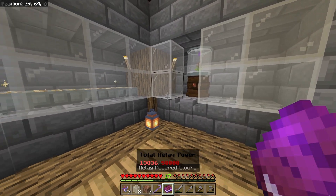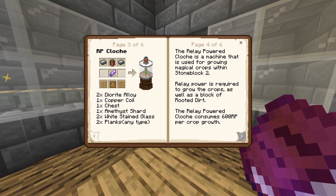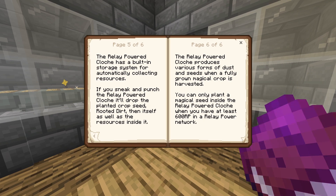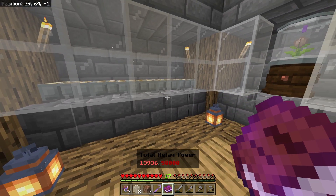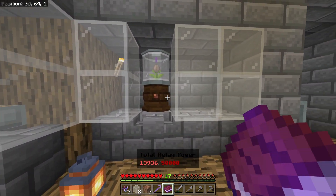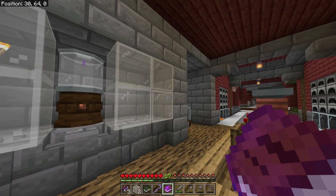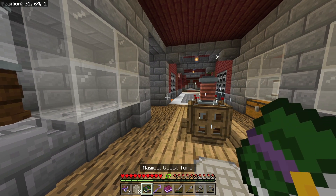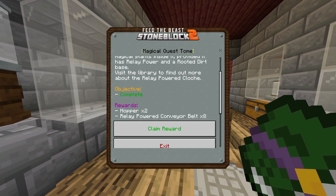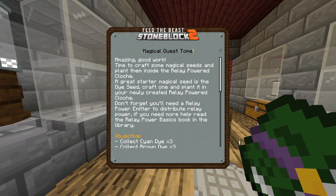That should produce me iron dust eventually, but it does cost 600 power each time it's grown, which is quite a lot really. You've got to make sure you've got a good supply of relay power if you have a few of these on the go. We should get some - I heard it - and there we go, we've got some iron dust! So now we should get some hoppers and a relay powered conveyor belt.